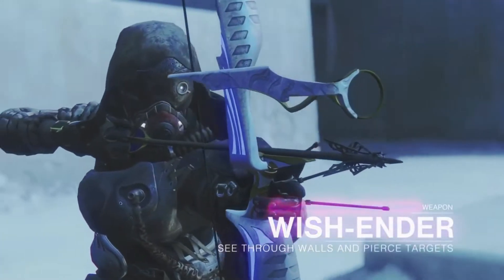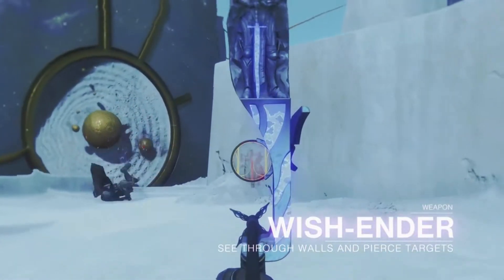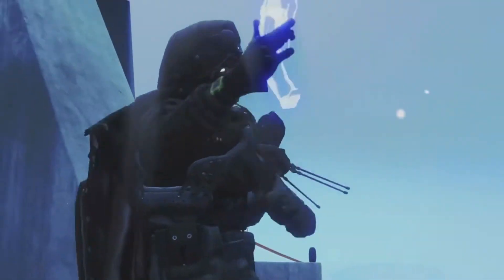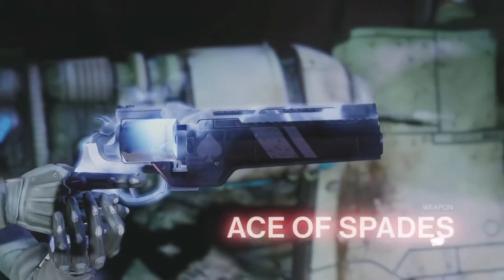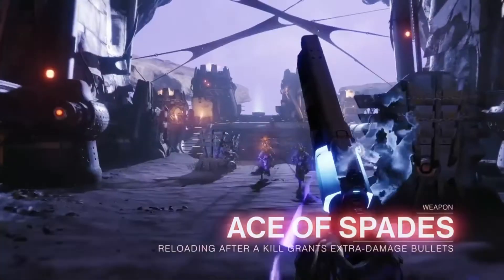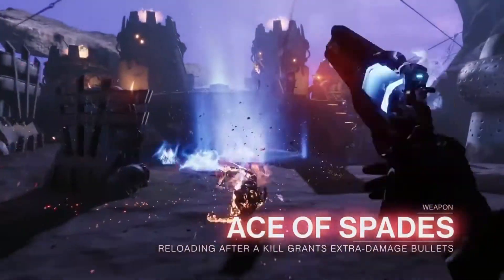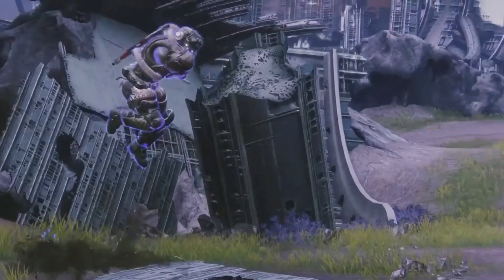We have the Wish-Ender which is an exotic bow — see through walls and pierce targets. Now that looks cool as heck, some wall hacks right there. And we have the Ace of Spades — reloading after a kill does extra damage. Let's go, I cannot wait for that.